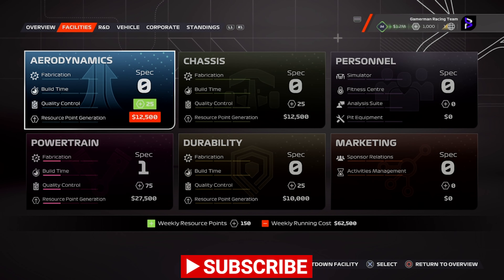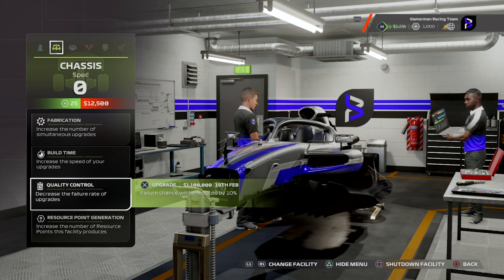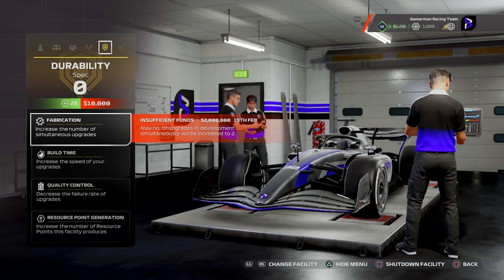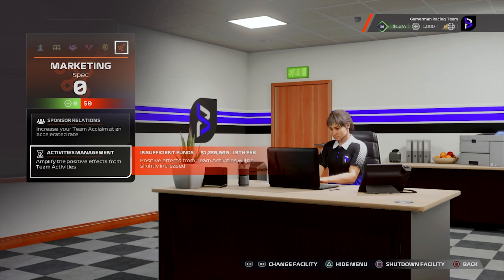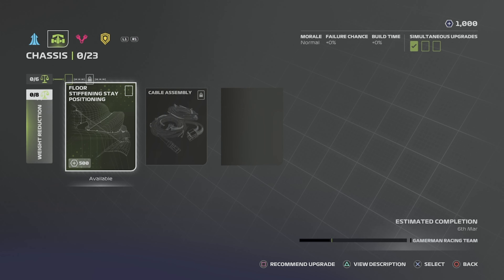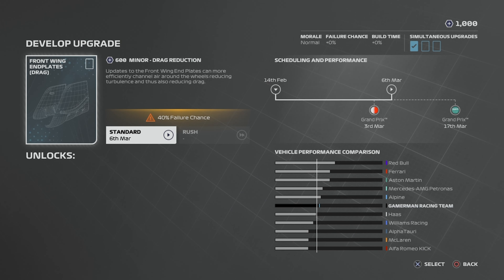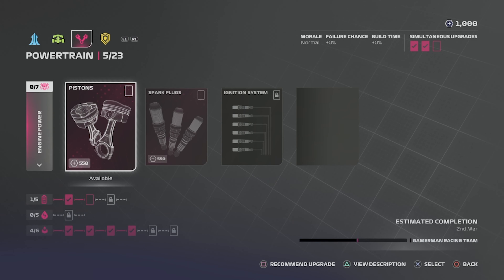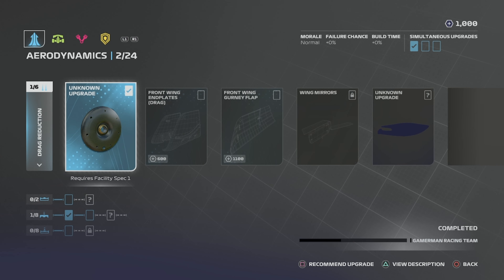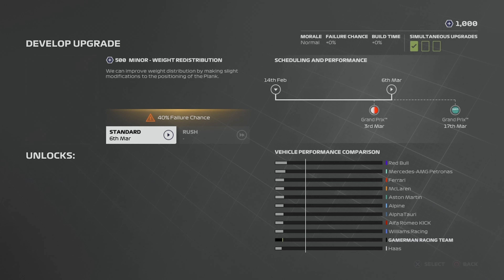Now we're here in the HQ for the first time. I really want to get some of the department upgrades going before the season starts, just to give us that little edge compared to the other midfield and lower end teams — just so we can get as close as we can to them before the season starts. And we're also going to do some R&D updates to the car. We lack in the chassis section the most. We can do two upgrades, but I really want to get the most out of the R&D points. I really want to focus on chassis right now because that's where we lack the most.